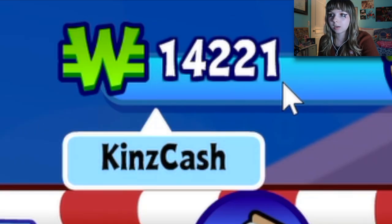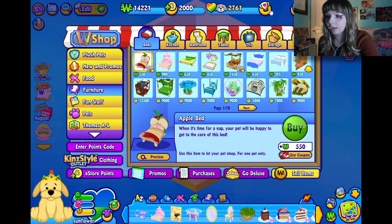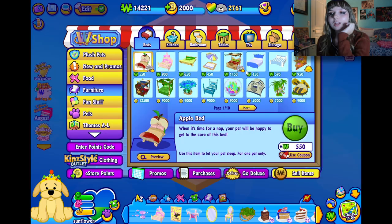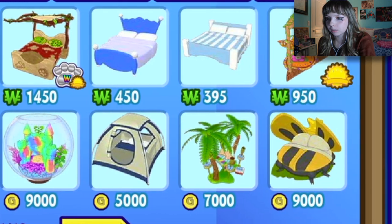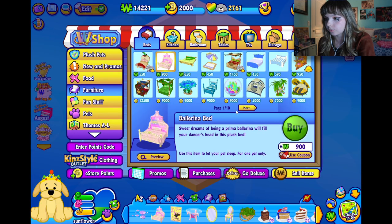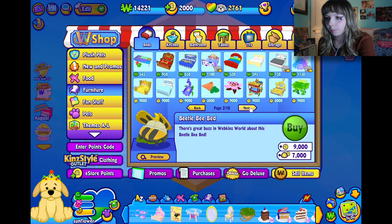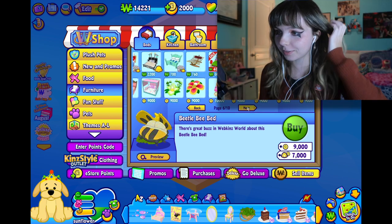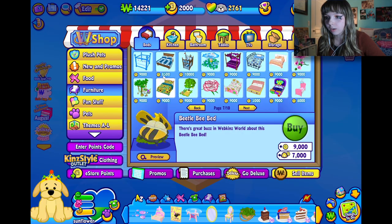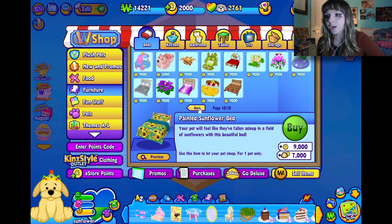We have 14,221 Kins Cash and 2,000 of this e-store currency. Let's look at the beds. This is the one I had, which is 900 — that's cute. Can I sort by Kins Cash only? Not loving any of these but we don't have a lot of good options. This one has some flowers but I don't have 9,000 of that currency.